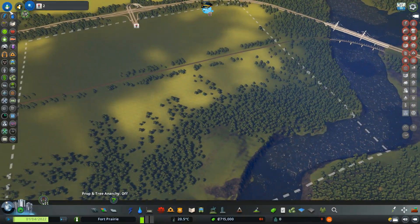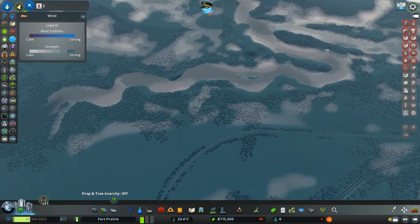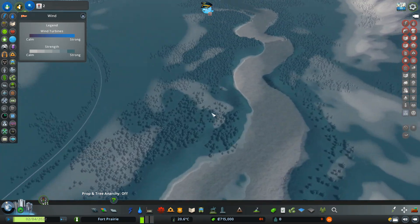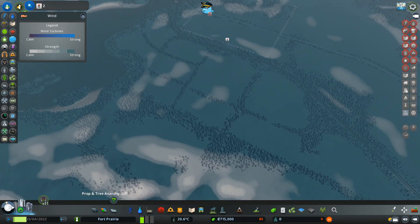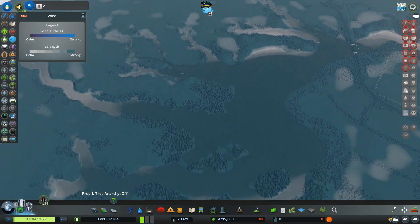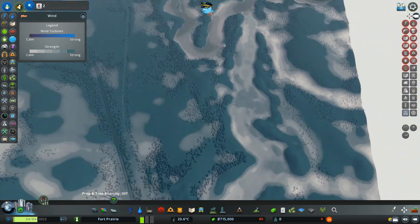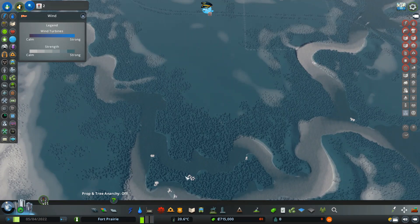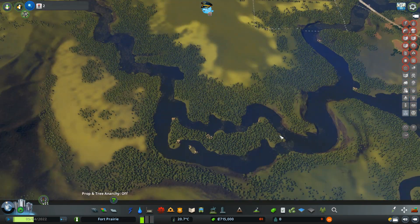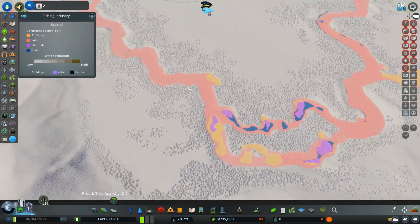Let's look at some of the special maps. The wind map first — there's tons of wind everywhere, so we're not limited in that regard at all. There's surprisingly no wind over one area, but you're definitely good for setting up a wind farm anywhere, especially right in the middle of this river — an incredible amount of wind. I could see us using this island for a wind farm in the future.